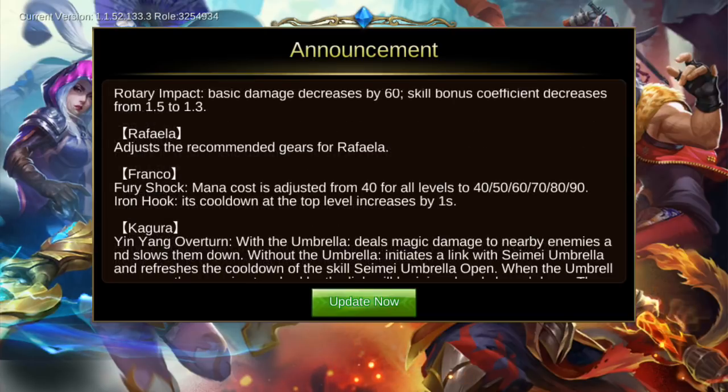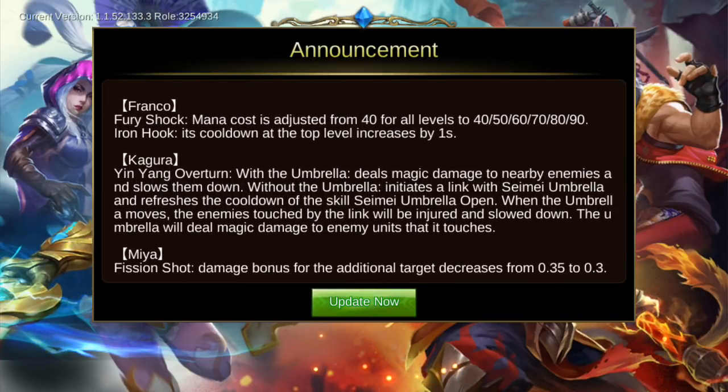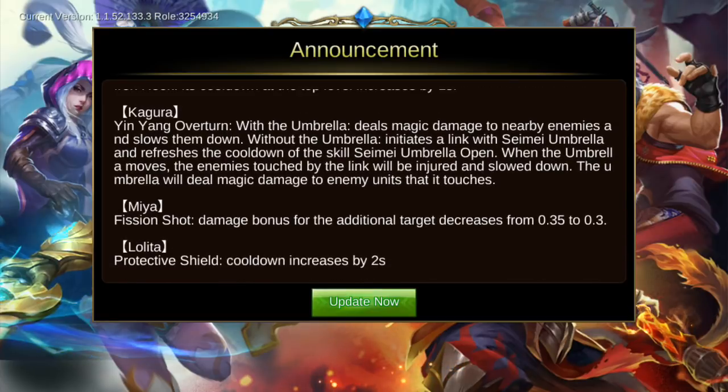For Raphaela, it's just a recommended gear adjustment. For Franco, the Fury Shark mana cost is adjusted from 40 for all levels, and the Iron Hook cooldown at the top level increases by one second — a small nerf.